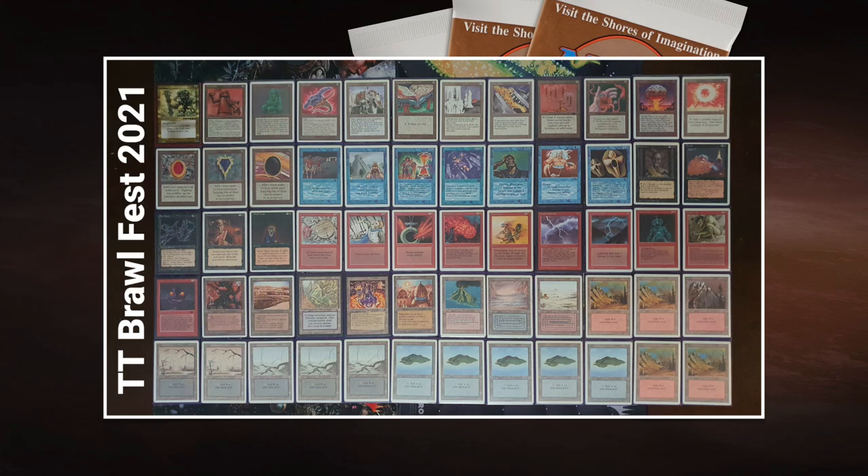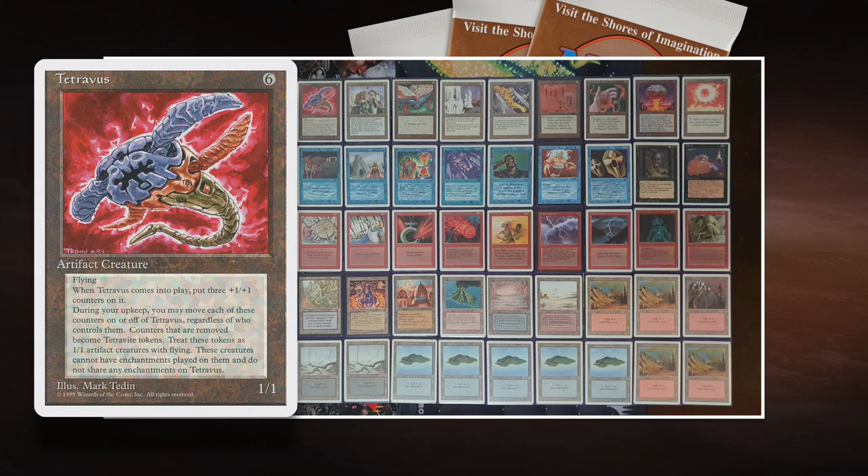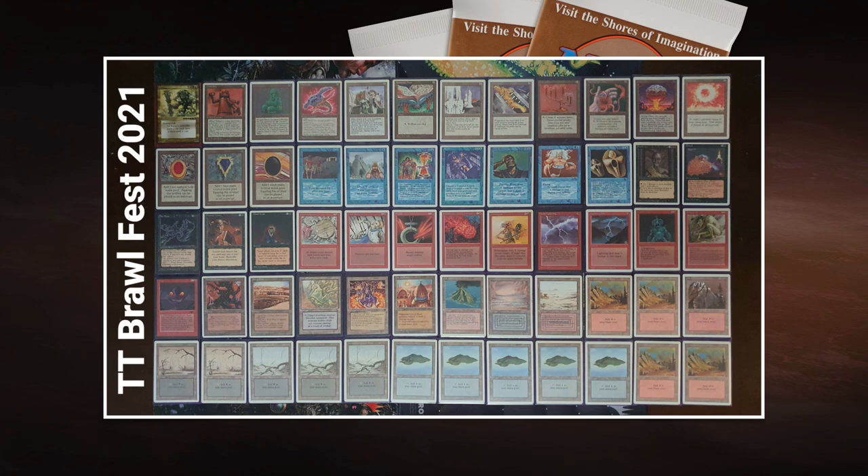Tetravus costs six, and is kind of the brother of Triskelion — also from Antiquities. It's a 1/1 with three +1/+1 counters, making it a 4/4 flyer. Each upkeep you can remove one or all of those counters, getting a 1/1 flyer token in return. In theory you can strip all four counters and have four 1/1 flying artifact creatures. Feed those to Atog and it gets +8/+8, dealing nine damage if it gets through. If Boss can ramp up early with the Moxen, in my opinion he's going to win it — it's as simple as that.